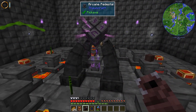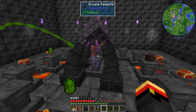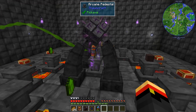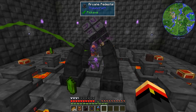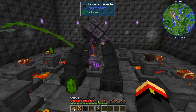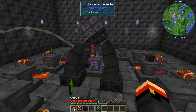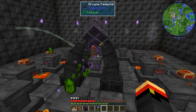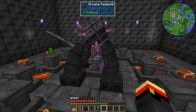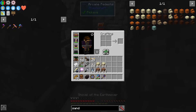The Shovel of the Earthmover has a couple of cool properties. First, it has the Destructive Property, which means it can break things in a 3x3 grid. And there is, with all the elemental tools, a unique property of this tool in that it can also place blocks in a 3x3 area, which is kind of nice for filling in Creeper Holes or other places you might want to spoon up the area. All right, there we go — Shovel of the Earthmover.